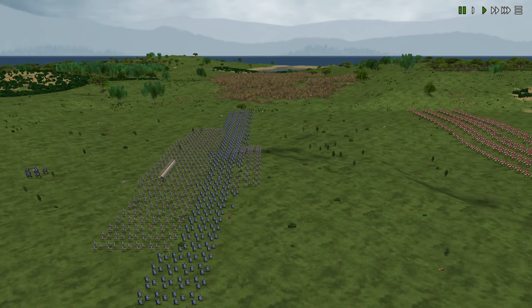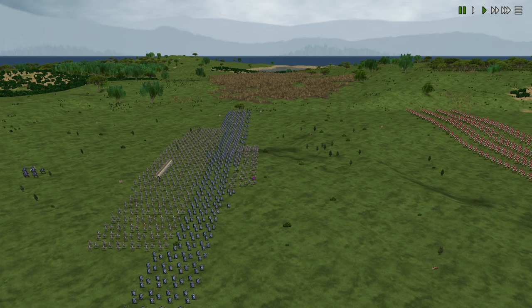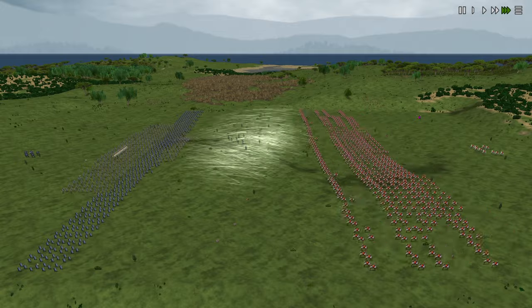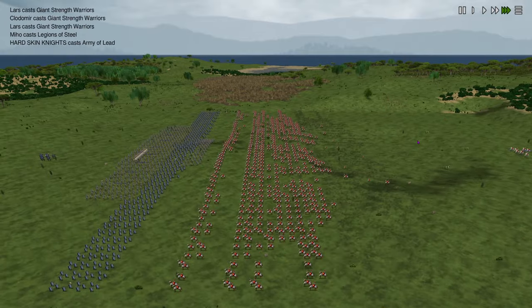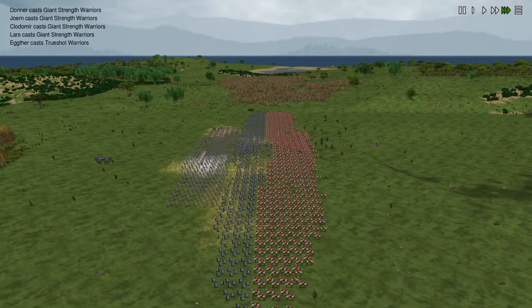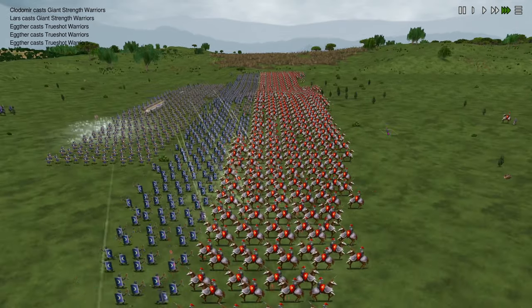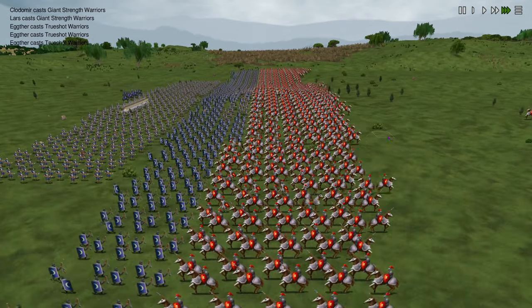Granted, these aren't sacred so we can't do anything crazy with them, but when we buffed them with the strength buff — and then our script goes horribly so our crossbowmen end up in the front and die — you'll see exactly what happens. Check this out, look at those damage numbers.